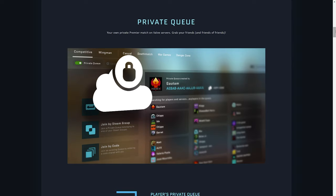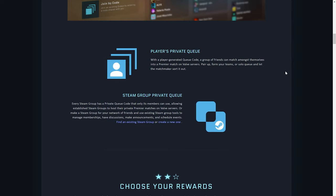Getting right into what this operation adds — we're going to start with the private queue. We can now finally make our own private premier matches on Valve official servers. It's basically just an easier way to set up a private lobby. Before you could invite friends to a lobby but you'd be paired against random people. Now it looks like it'll let you play with only your friends. We can also see there's a players private queue and a Steam group private queue — just different ways to add friends into your queues.